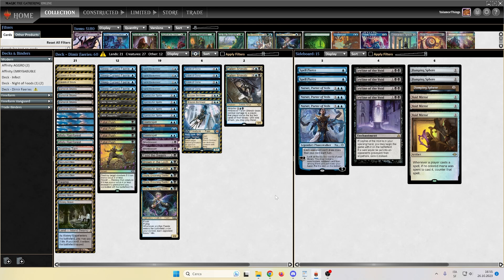Since I felt like 150 tix may feel like too much to afford for some people, I tried to build a deck around new Wilds of Eldraine cards without exceeding, let's say, half that. So here we are, playing Dimir Fairies, around 70 tix, with brand new cards from Wilds of Eldraine, alongside some old staples and an all-time favorite of mine.